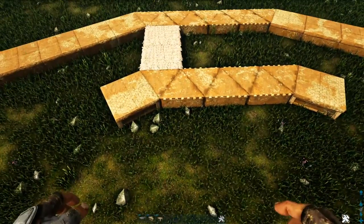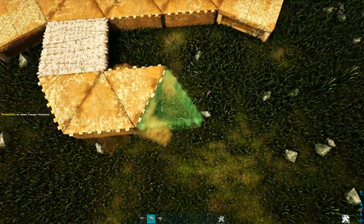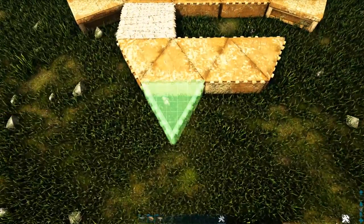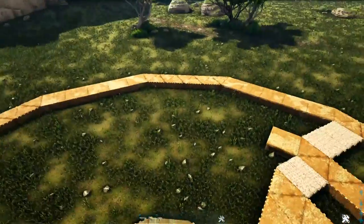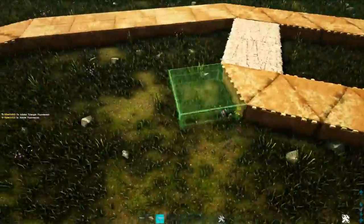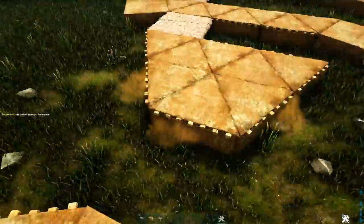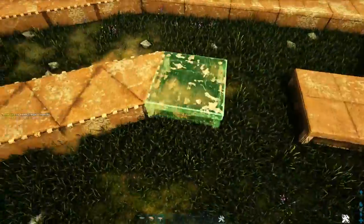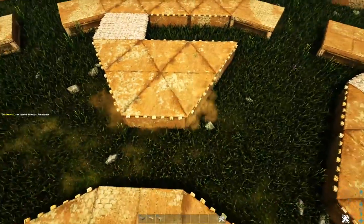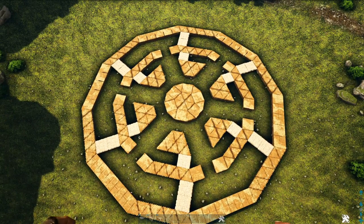In front of this triangle foundation we'll place one more thatch foundation, add another triangle foundation, and then four more to the side of it. Lastly, place three more right here. Now we're going to go around the build and do this on every side that has the triangle foundations. Once all those foundations are placed, destroy all your thatch foundations and switch all the regular adobe foundations to block.